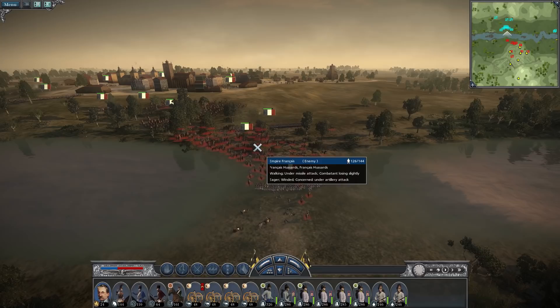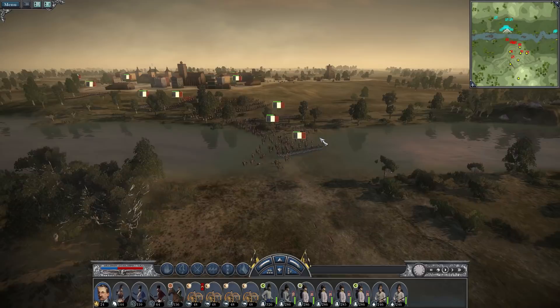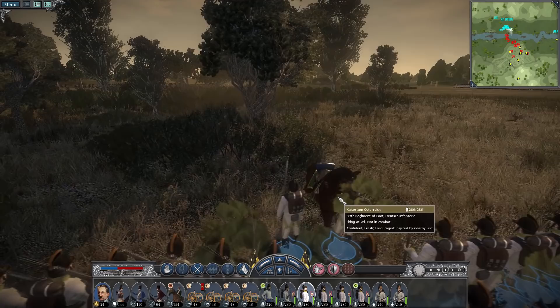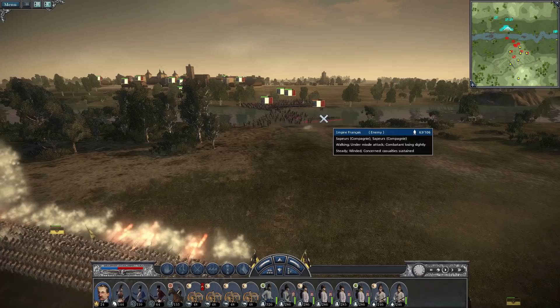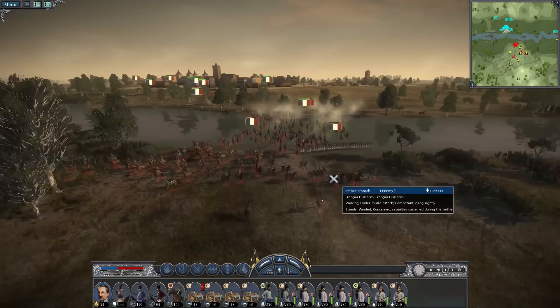Now they seem to be trying to cross the river in force — hussars, Chasseurs-à-Cheval, voltigeurs, and a lot of infantry units. My infantry is about to open fire. The sappers have been under such heavy cannon fire that they've lost almost half their unit just from cannonballs bouncing straight through them.